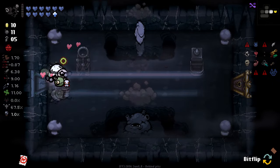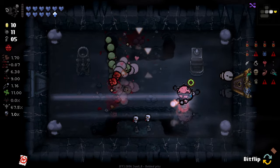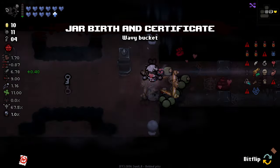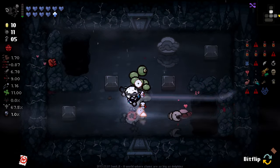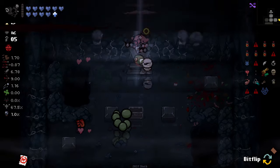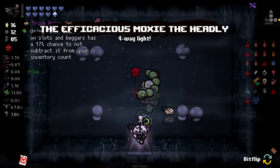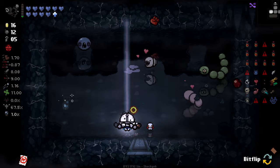We got a Holy Mantle, which is kind of nice. There was an Ipecac shot there — not exactly sure where that came from. I think with Knockout Drops we should be firing quite a lot of punches. At any moment we could completely ruin our run here, so we've just got to be aware of that fact. I am loving this triangle death cube of unholy fists.